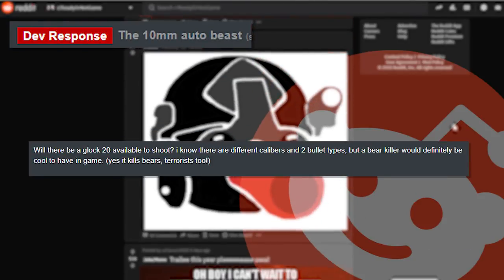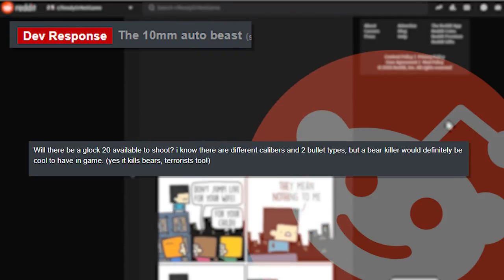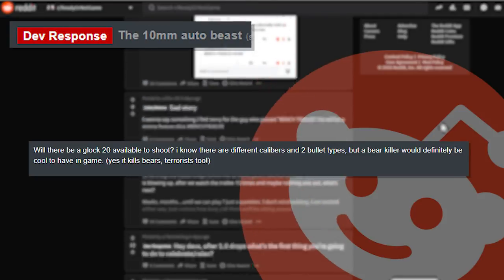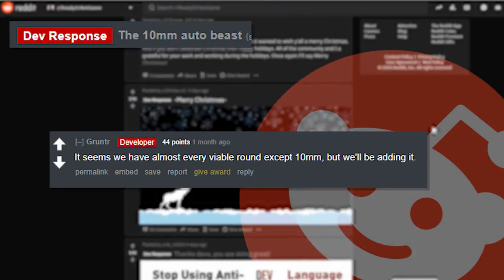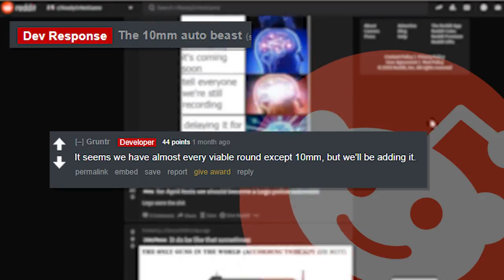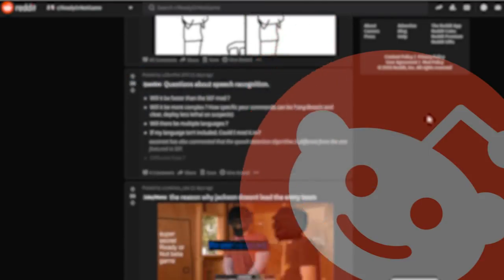'The 10-millimeter auto beast — will there be a Glock 20 available? A bear killer would definitely be cool to have in a game — yes, it kills bears and terrorists too.' The developer replies with 'it seems we have almost every viable round except 10-millimeter, but we'll be adding it.' I didn't even realize it wasn't in the game — kind of surprising actually.